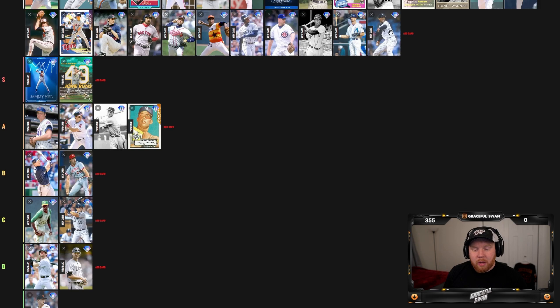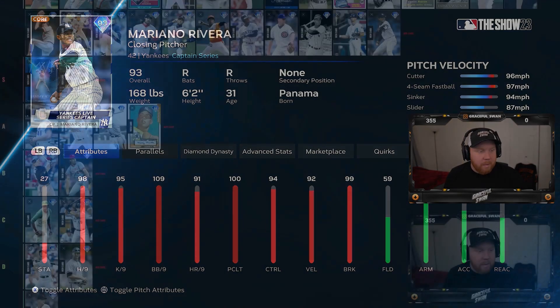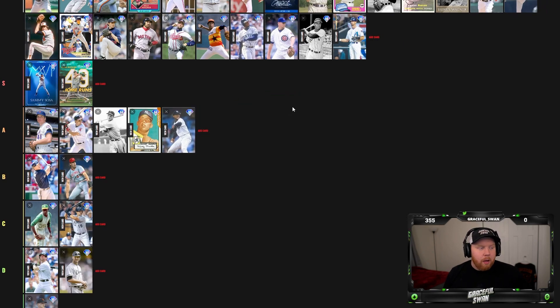93 overall Mariano Rivera — I think he's a top bullpen pitcher in the game right now. He's got the pitch mix with the cutter, sinker, and slider. Solid per nines. He's a captain card so he can get some boosts. I think he's an A card — Mariano Rivera definitely belongs in your bullpen if you can get him from the Yankees collection, where you also get Judge.